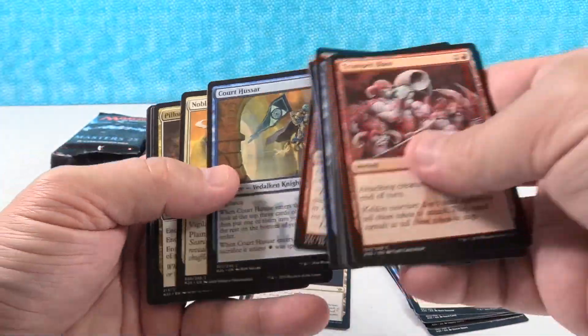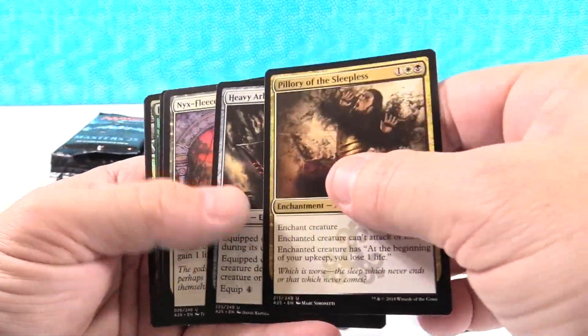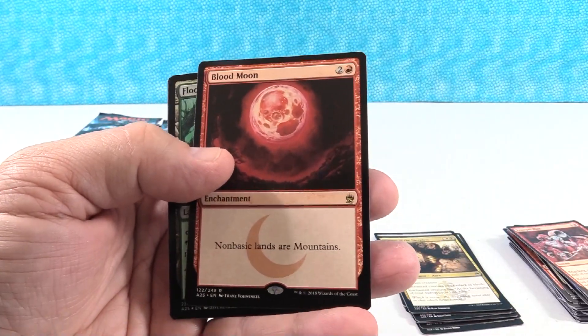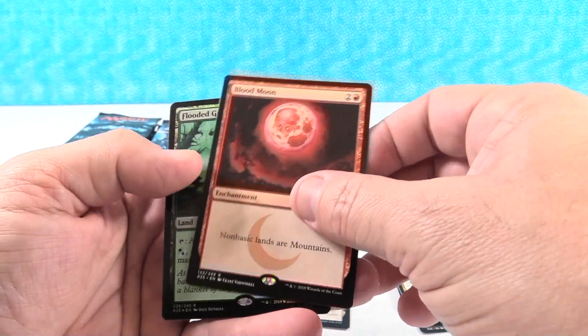Pillage — love that card. Heavy Arbalest. Blood Moon — another good rare. Well, we are off to a good start. And I see what's hiding behind it. I see that foil. Do you guys see that?